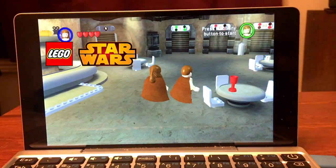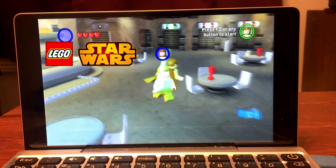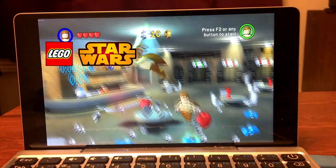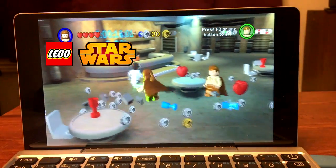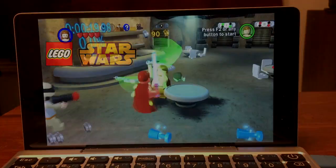Next up is Lego Star Wars: The Complete Saga. It runs pretty nicely overall, staying around 50 to 60 FPS. Sometimes it'll drop down to 40 or 30, but it stays very playable the entire time.